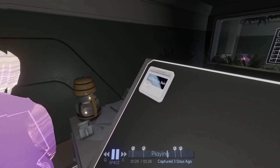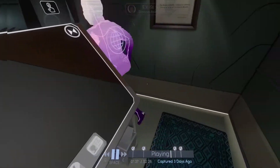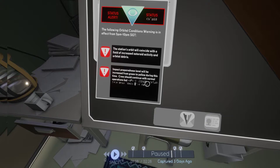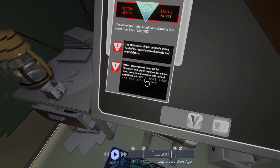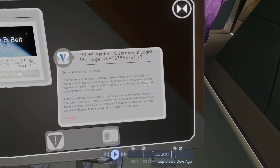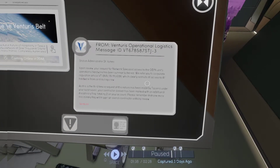Hospitality in space. So now she's been disturbed. Let's pause it. The station's orbit will coincide with a field of increased asteroid activity and orbital debris. Impact preparedness level will be increased from green to yellow during this time. It's a bit encrypted — crew should continue with normal operations but then you've got some sort of wingdings format writing. We don't really know what happened after that.